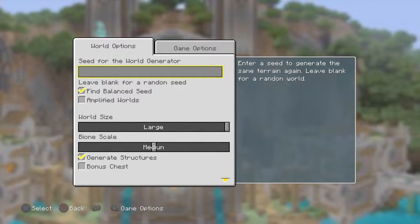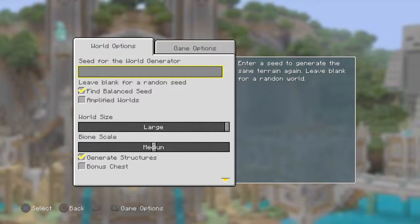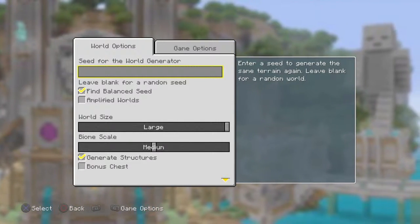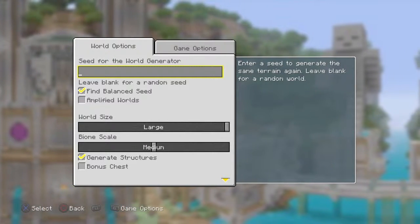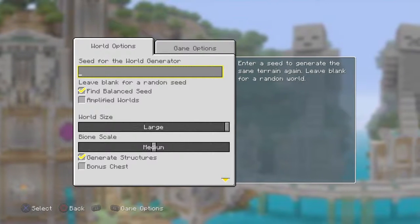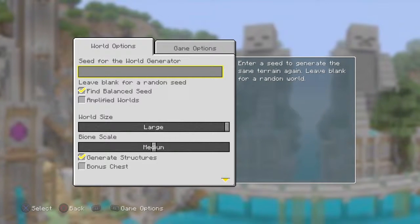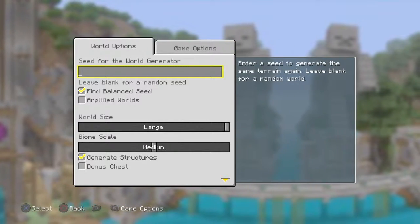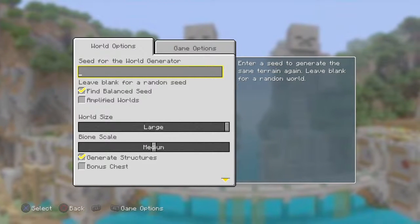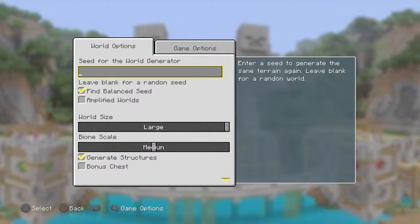I'll type it in. The seed is 3, 8, 9, 4, 2, 4, 0, 11. Oh yeah, this only works for PS4. The coordinates are 33, 84, 304, and 214. Pause the video if you need to.